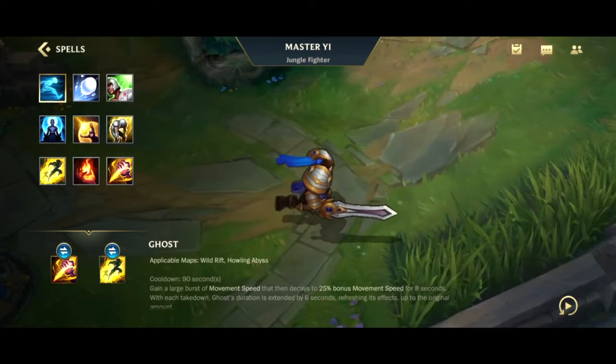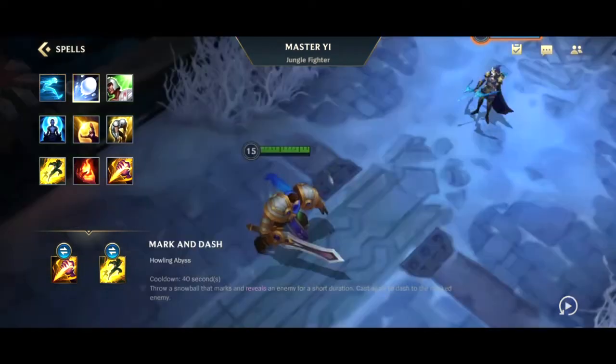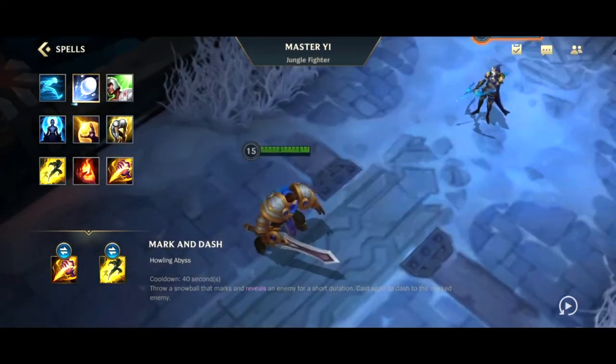First summoner spell is Ghost — a 90 second cooldown. Gain a large burst of movement speed that decays to 25 movement speed for eight seconds. With each takedown, Ghost's duration is extended by six seconds, refreshing its effect up to the original amount. Every time you get a kill, Ghost restarts at the large burst of movement speed.